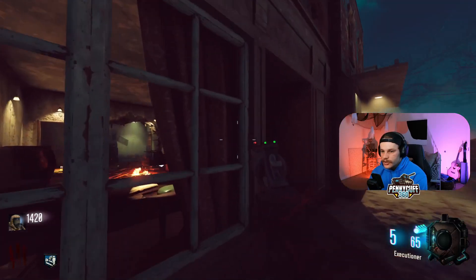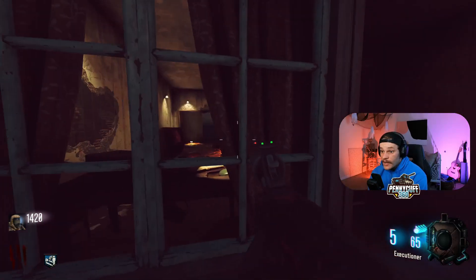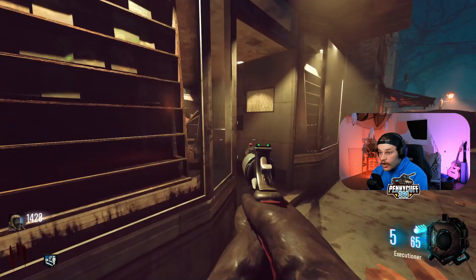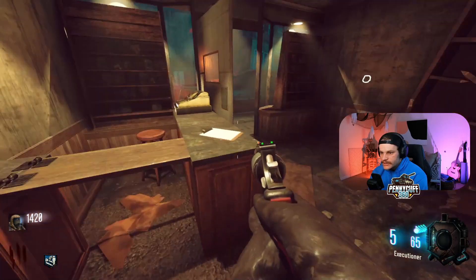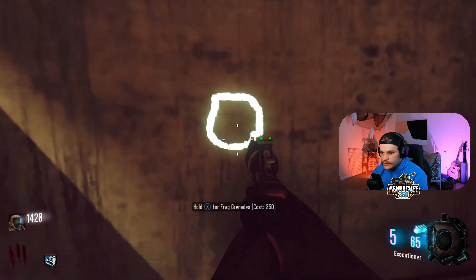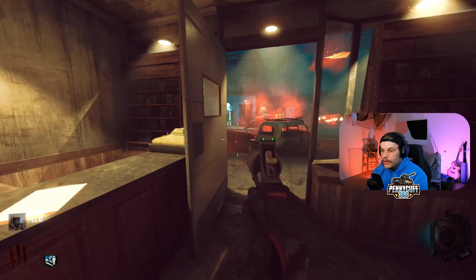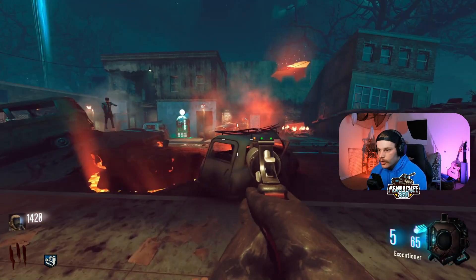And up there should be Jug — wait, it looks like we can go in there. What? Oh, there's so many more rooms. What is this? This normally wasn't open — you normally couldn't come in here at all. There's so much more this map can do — oh my gosh.